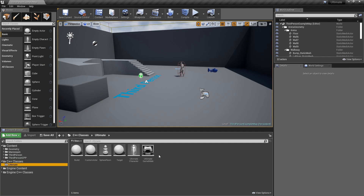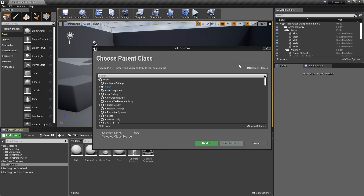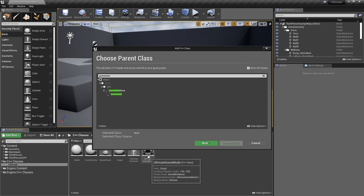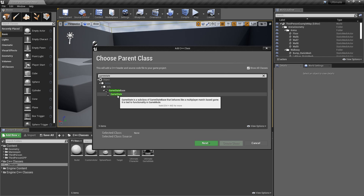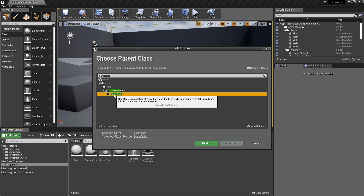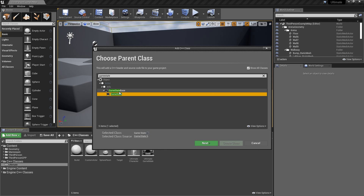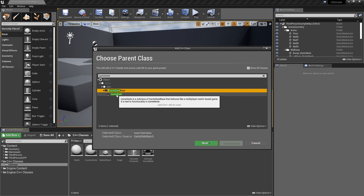Inside of C++ Classes, we're just going to right-click, New C++ Class, then go to Game State. This is kind of confusing — they changed it up. There's basically Game State Base and Game State. Game State has a bunch more functionality in it, and for our purposes it just has too much stuff, which is why Game State Base exists. Game State Base is basically just a more toned-down version of Game State, so we can use Game State Base.